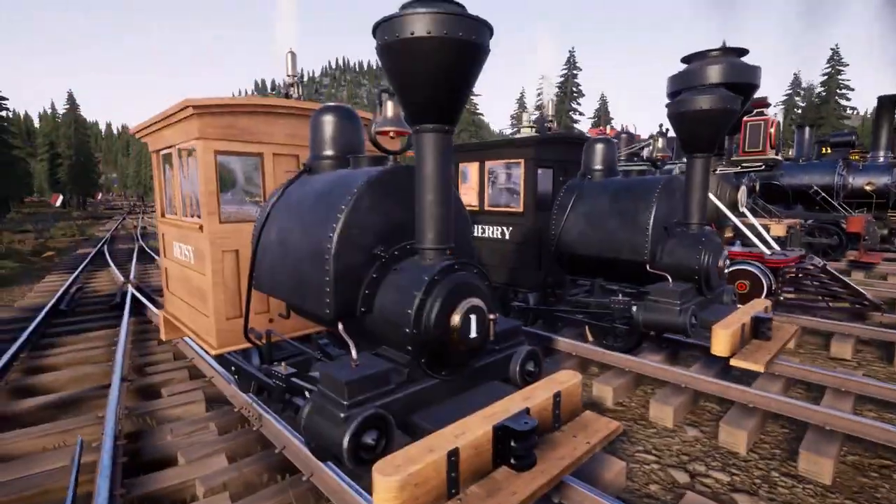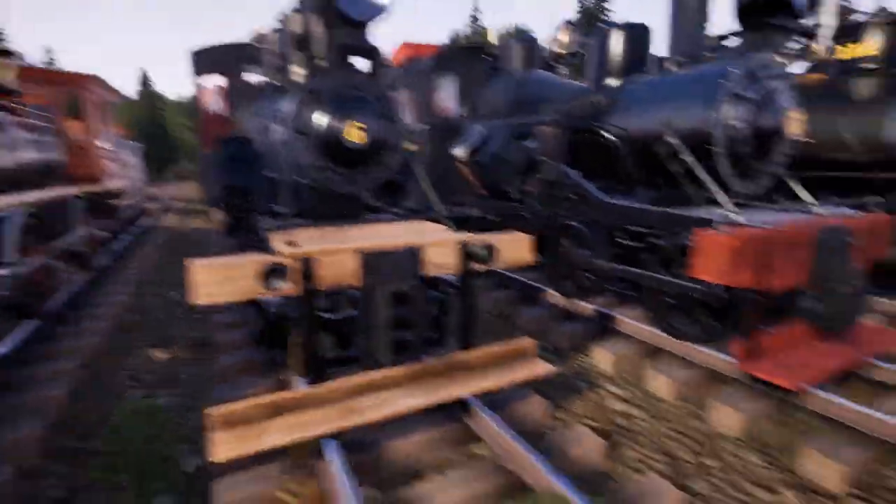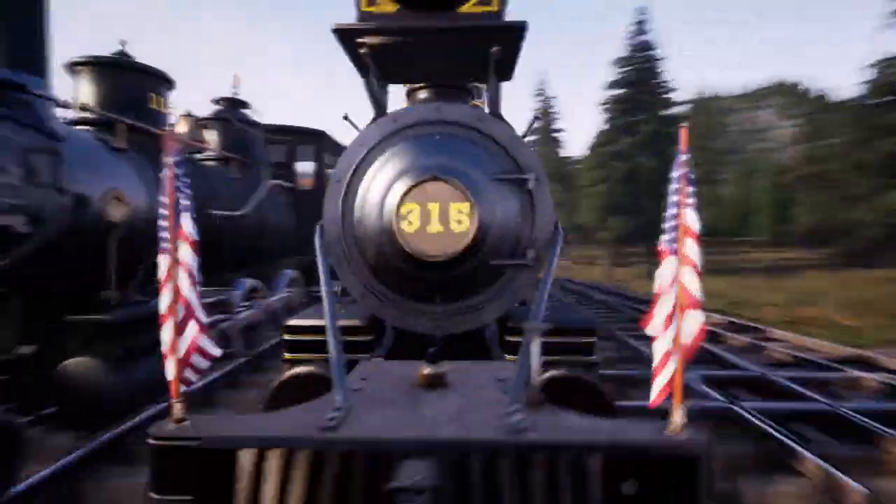We've got all seven engines that are currently in the game: the Tier 1 Porter Betsy, Tier 2 Porter, the Eureka, Climax, Heisler, Cook Mogul, and the Class 70.